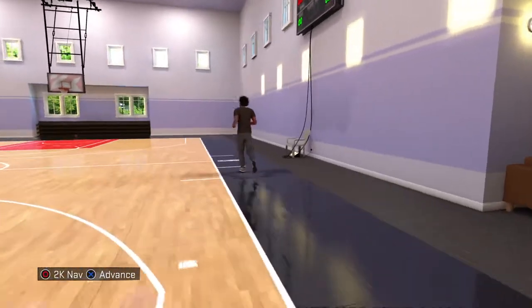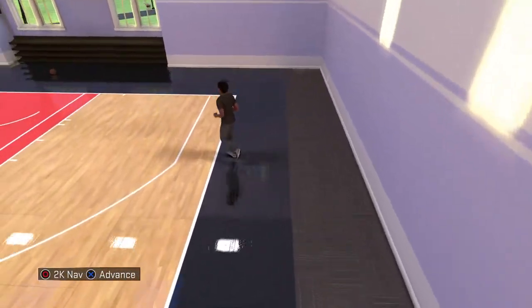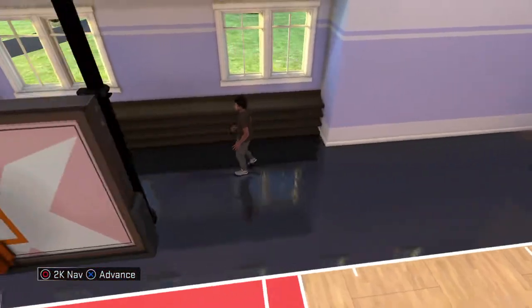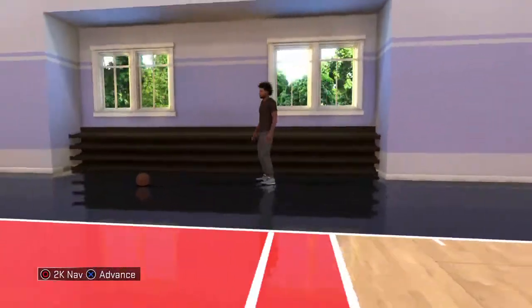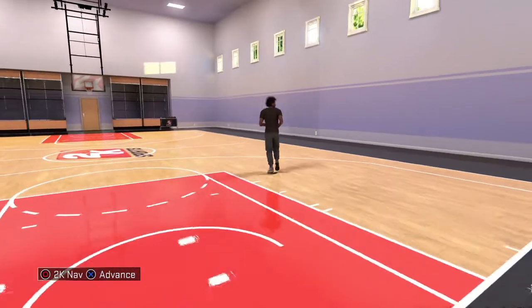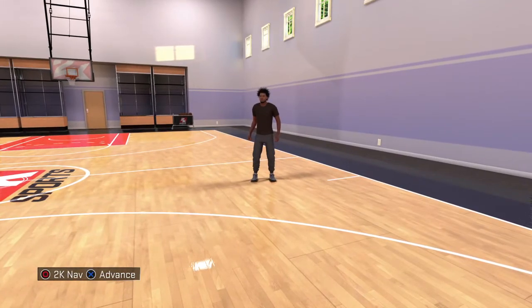You see you got your own scoreboard, your own chair or whatever. I don't know if you can do anything with that — I guess you can't. And then this is where all Tony's trophies, shoes, everything are, man. Me and Tony — the My Player — Tony finna be lit.